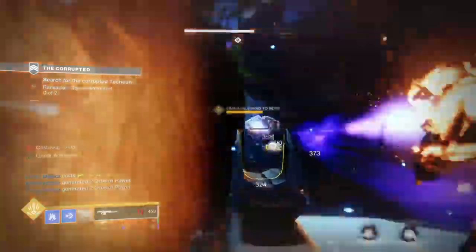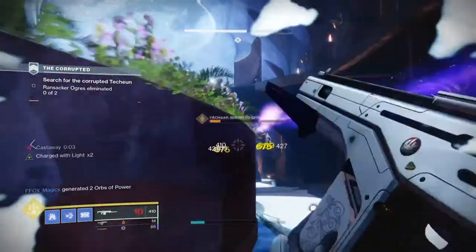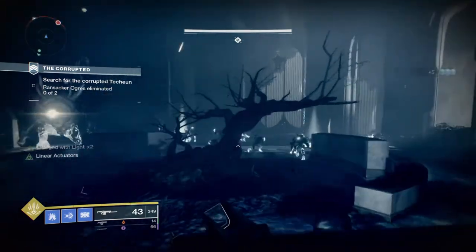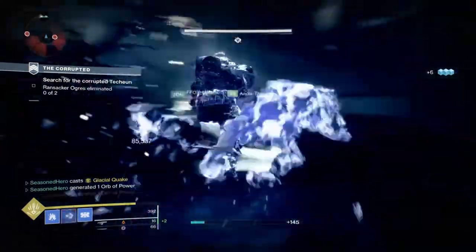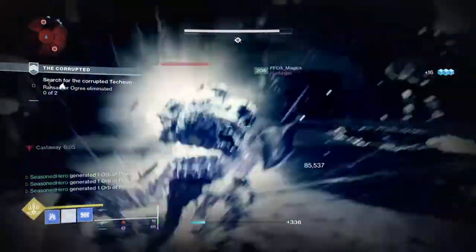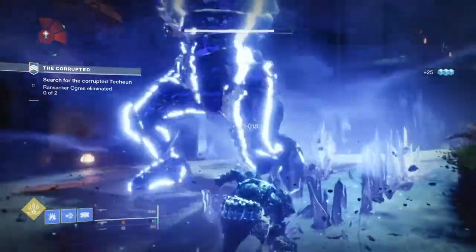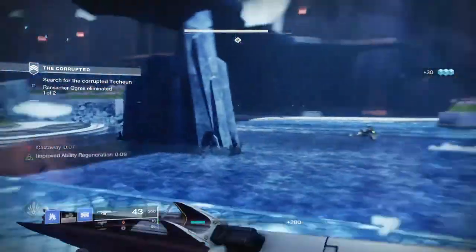In PvE the build works as intended, allowing you to clear out large groups of red to yellow-bar enemies in one hit, and with the fragments in play you'll get the full benefit when Stasis connects — easily clearing most content without relying on weapons so much. It's useful in the majority of content such as Raids for ad clearing, Gambit, PvP, Strikes, and Nightfalls, but only at lower power levels such as 1250 and below. What makes the build truly frightening is that when you activate your super, not only do you have near-infinite Shiver Strike that can one-shot non-super players, but Doom Marches and the Whispers will also be actively working.